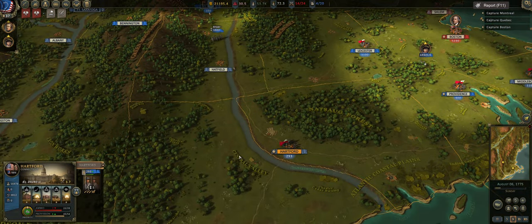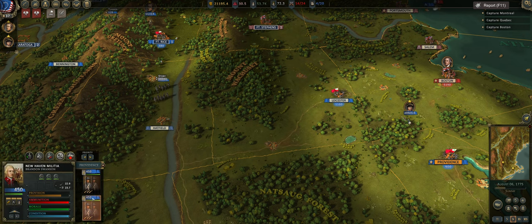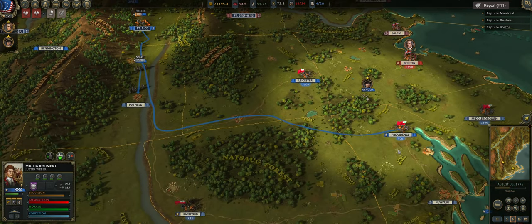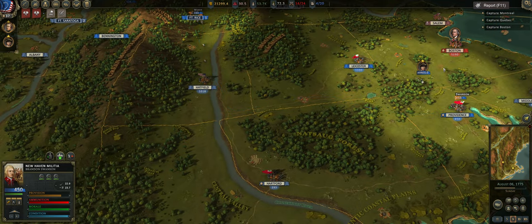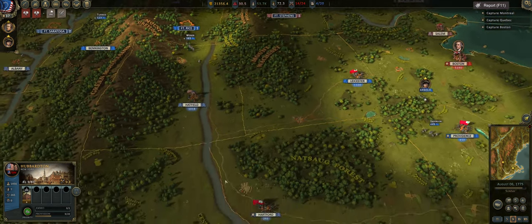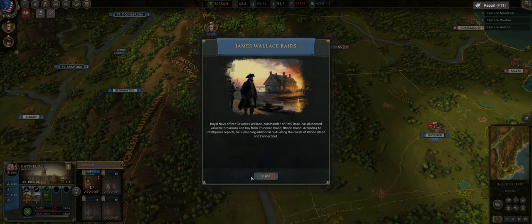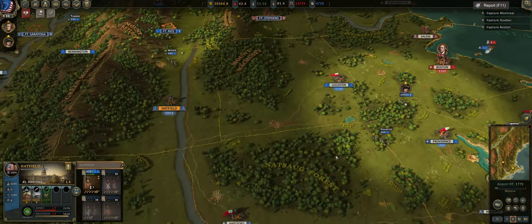I would like these guys to go down and join Benedict Arnold, and maybe have these guys leave the garrison. Weber's goal is to eventually move down to Providence, and these guys can move up to Fort Rice — just a little swap. Hopefully that doesn't provoke an attack from Boston. Commander of HMS Rose has plundered Rhode Island — that's a historical event. A pretty cool pop-up, but as I said, that's about it for today's episode.